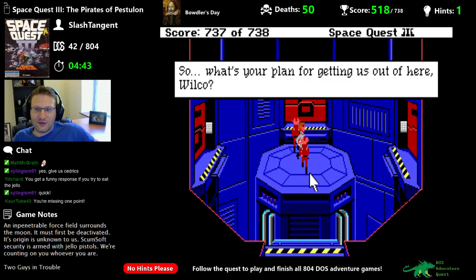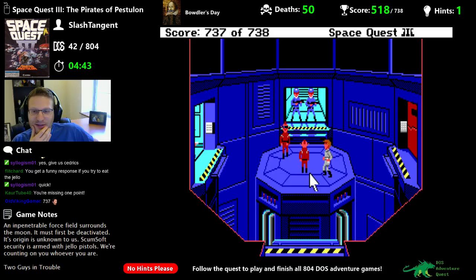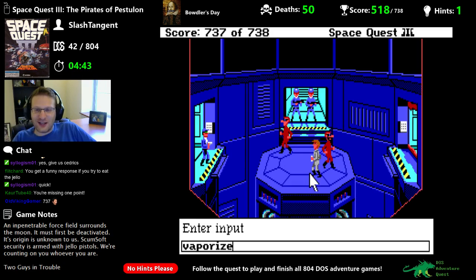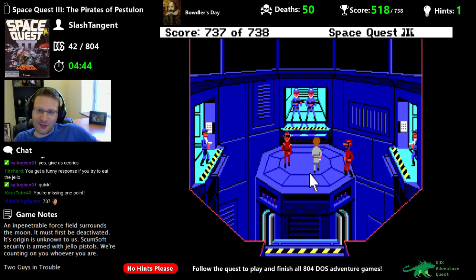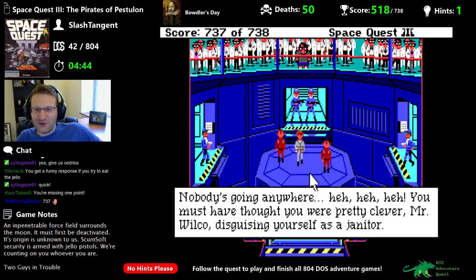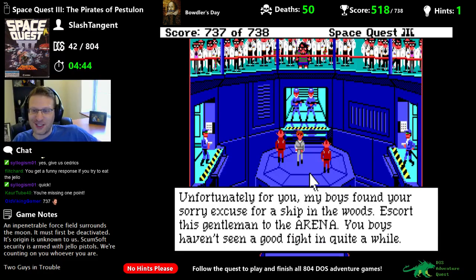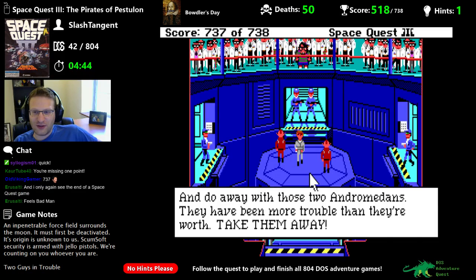I have to go out with them. What's your plan for getting us out of here, Wilco? We can't use the panel from here. We're one point short. Vaporize men — your puny vaporizer is ineffective. Nobody's going anywhere. You must have thought you were pretty clever, Mr. Wilco, disguising yourself as a janitor. Unfortunately for you, my boys found your sorry excuse for a ship in the woods. Escort this gentleman to the arena — do away with these two Andromedans, they've been more trouble than they're worth.